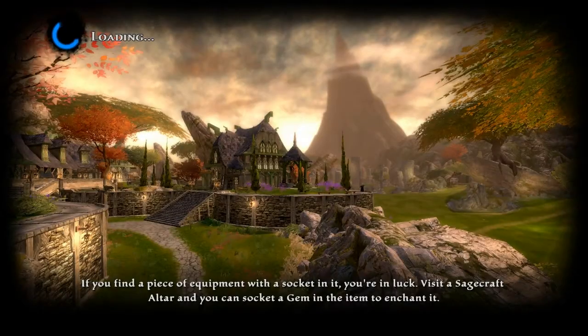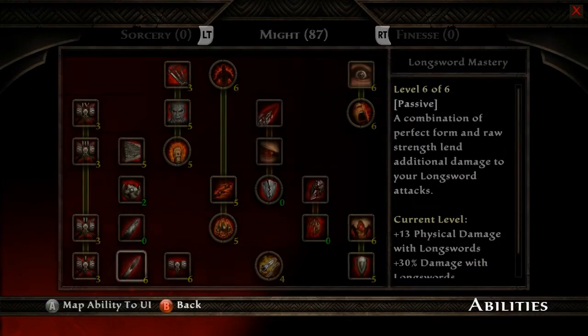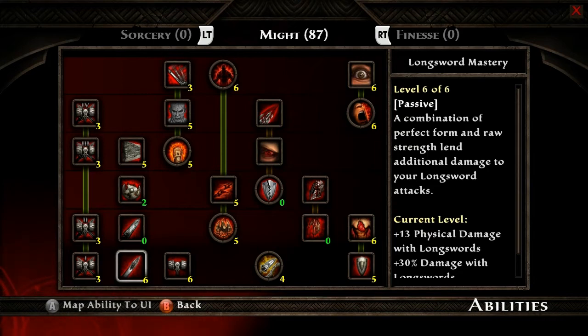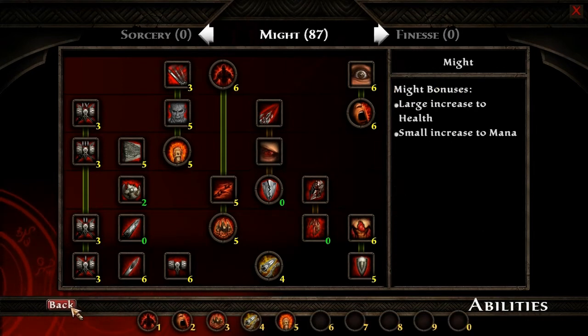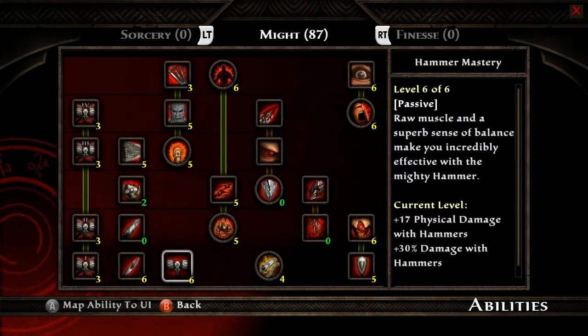I'm going to load up a character that I have ready to demonstrate with, and we're going to start by opening up his abilities screen. You'll notice I'm on the controller UI right now. If I move the mouse, it'll switch over to the mouse and keyboard UI. We're going to set up the controller buttons first.